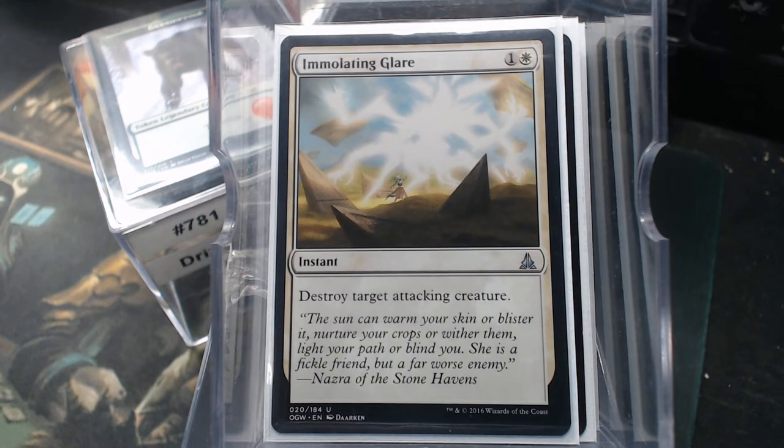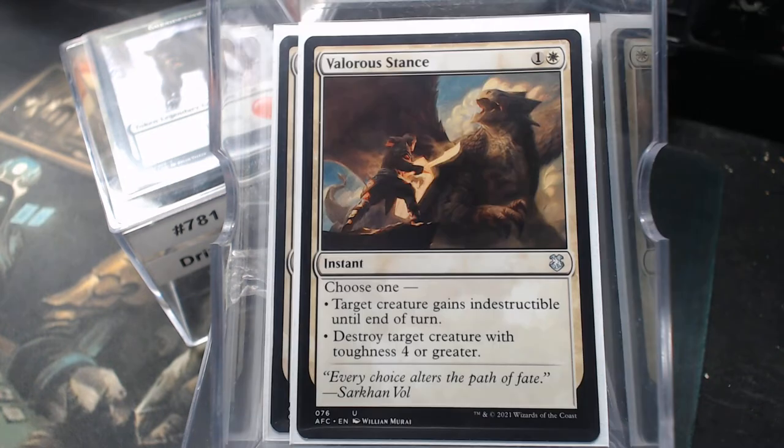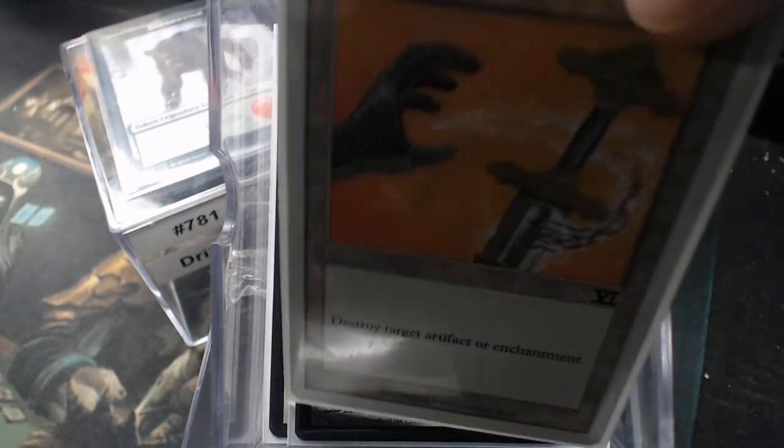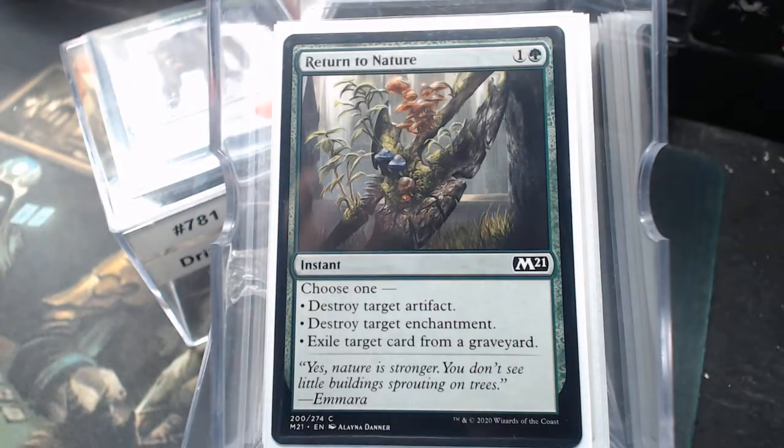Immolating Glare. Valorous Stance: destroy target creature with toughness 4 or greater. A little bit of Celestial Purge — I know it kind of doesn't belong, but it exiles a black or red permanent, which covers artifacts and planeswalkers too. We do have Sundering Growth, Disenchant, and Return to Nature.